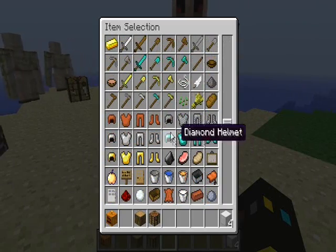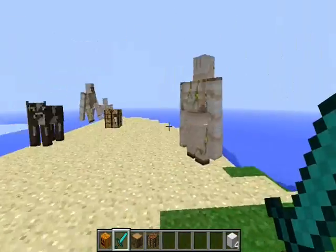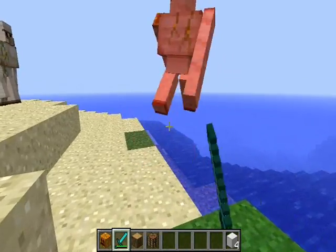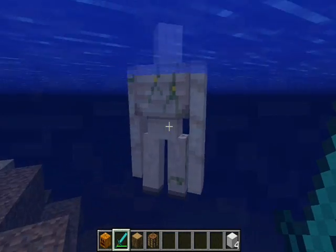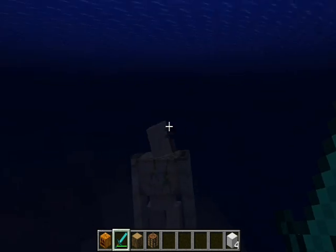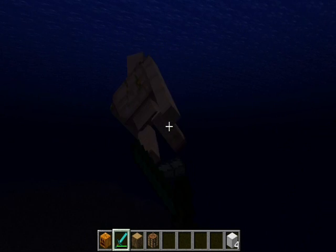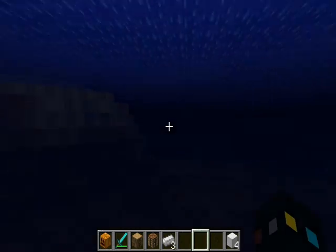Now what I'm really curious about is how many hits does it take with a diamond sword to kill an iron golem. One, two, three, four, five, six, seven, eight, nine, ten, eleven, twelve, thirteen, fourteen — so it takes fourteen hits from a diamond sword.